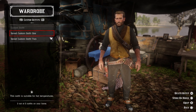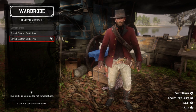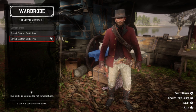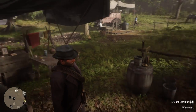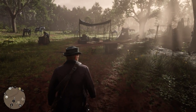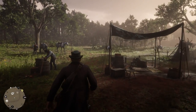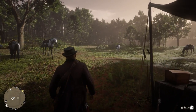I usually run around in this outfit, and then I'm going to be using this particular outfit with a mask on when we go to rob the actual train. The reason we're going to be switching is just to potentially offset any bounties we may get, because possibly you may actually get a bounty doing this, but nobody from the train will actually be able to escape, and the lawman will not be able to get you. Now, we're going to want to go to any town and get a ticket to Riggs Station, and we're going to make a ton of money.